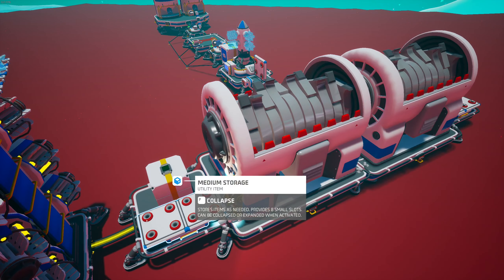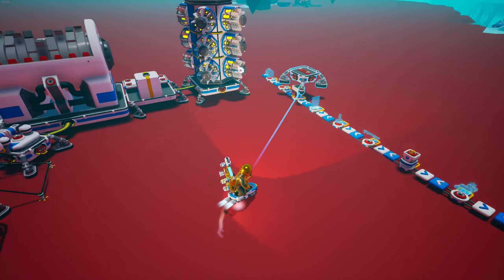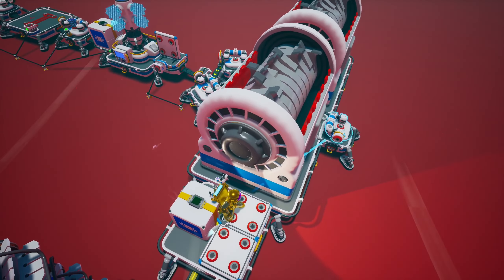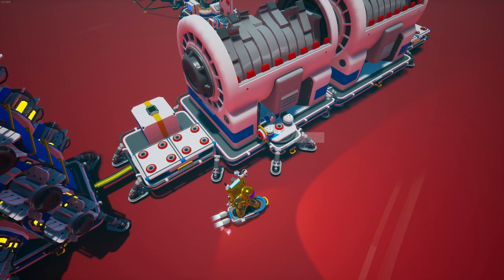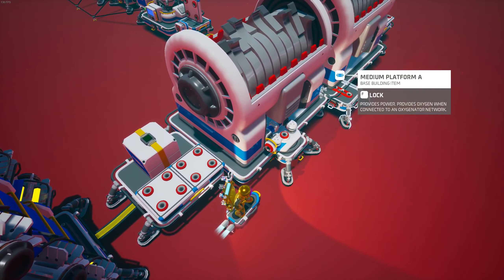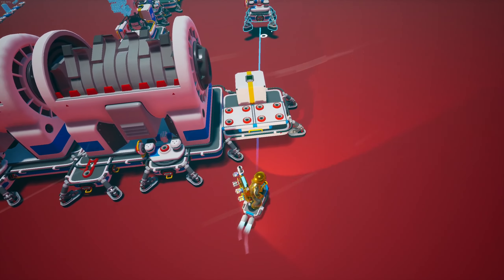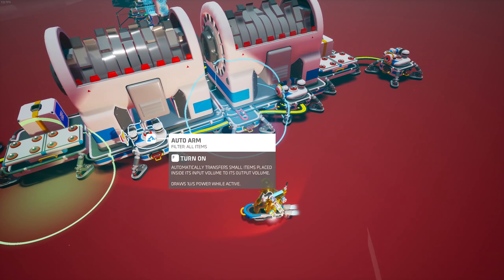When the scrap comes out, it's going to land on this platform right here, so you're going to need a way to bring that over to one side. Grab a medium platform and put that right there, and you're going to need an auto arm — put that right there. Try to overlap it a little bit so the green area covers the platform right here. You're going to need two more auto arms: place the first one so the blue area covers this medium storage, and the second one so the green area covers the medium storage. Connect these up to power and power them on.